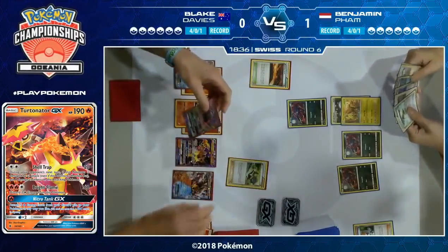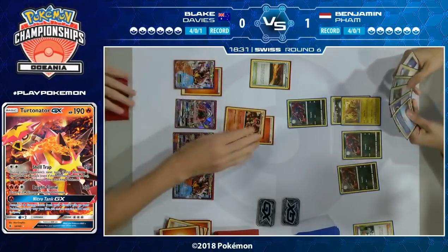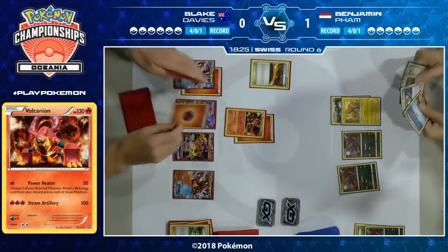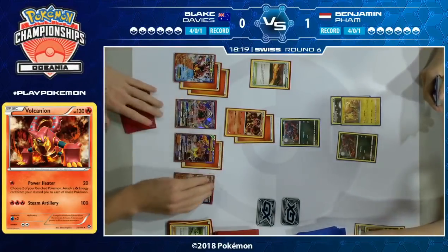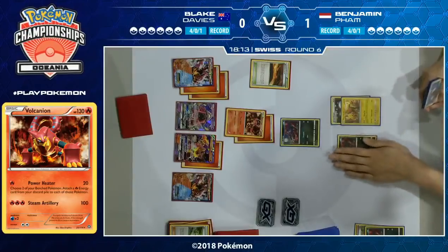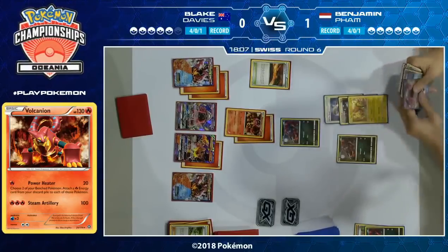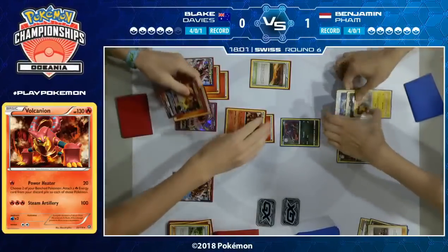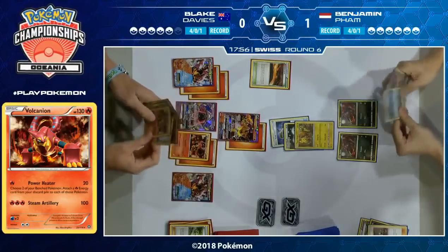The reason we don't see Nitro Tank GX more often is because it's so difficult to get the full five energy on turn two, and you can't put all your resources into discarding all that energy. Blake gets the second Volcanion EX and another energy for Steam Up — so now double Steam Up is going to be a knockout with Power Heater on this Zorua. In Game 1 he only got to hit the Zorua for 50 damage; this game he gets the knockout with the double Steam Up and that's going to make a big difference.